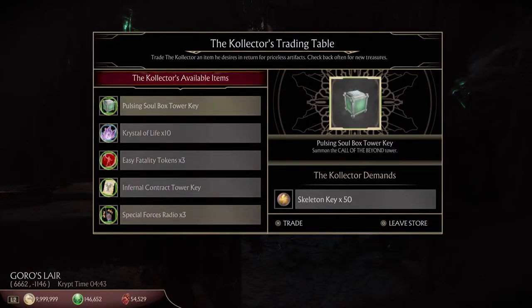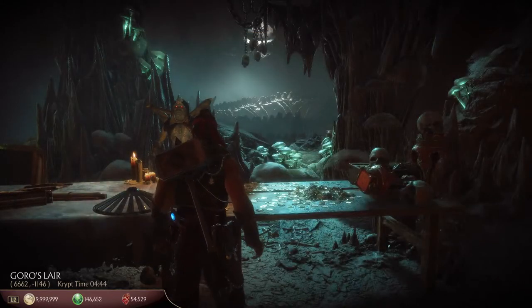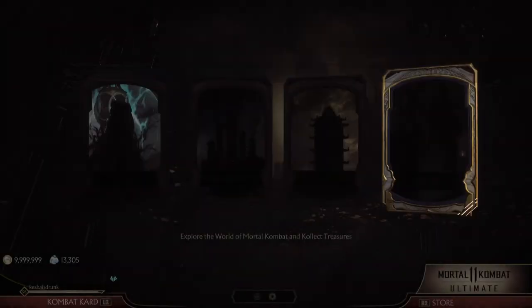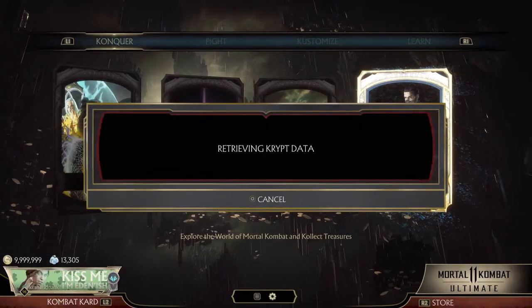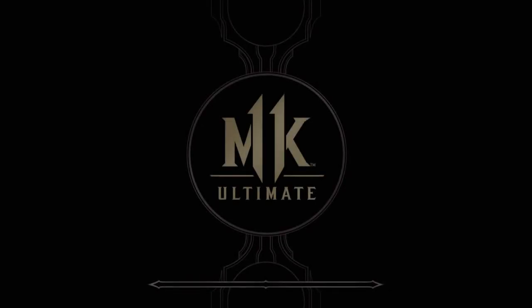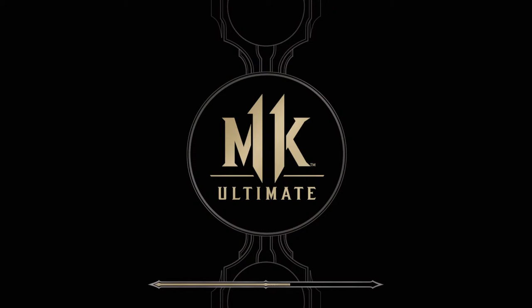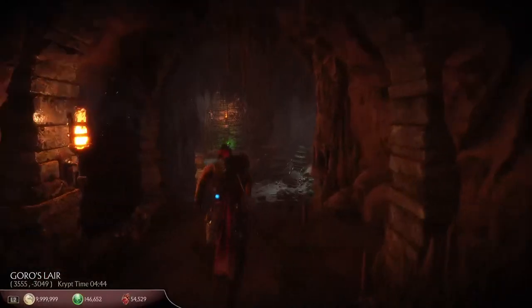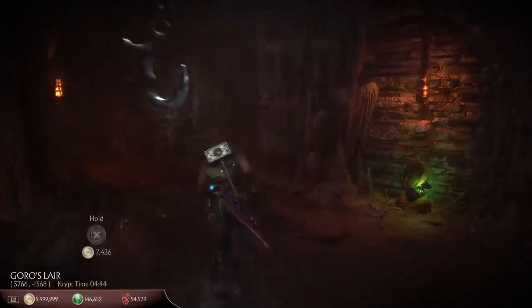An example would be the Ageless Hammer tower key — the one that summons the tower for Cabal — which used to be tied to a tower but was moved to collector trade only. You can also get it from the quarter million soul chest in the crypt. It's really going to take some soft resets here to try and find this mystical tower key. I really want it, and duplicates of it as well.